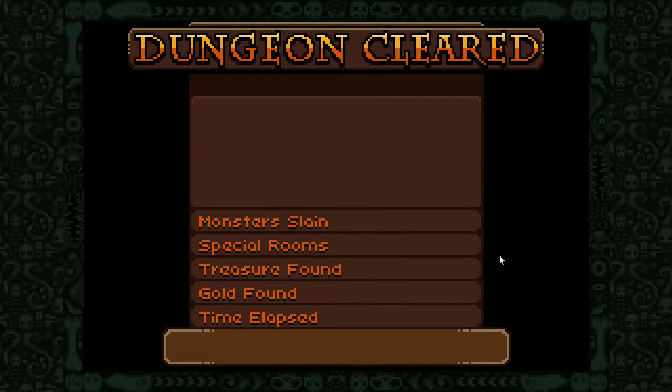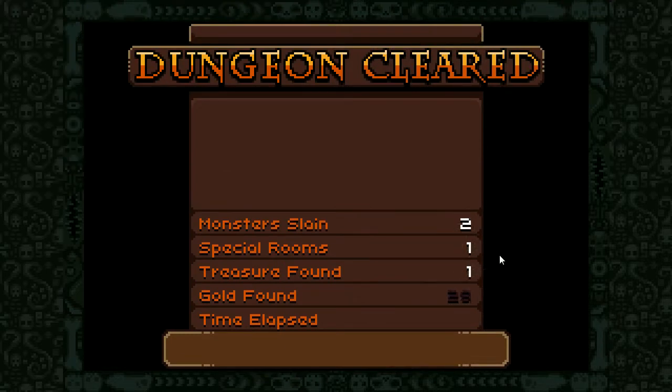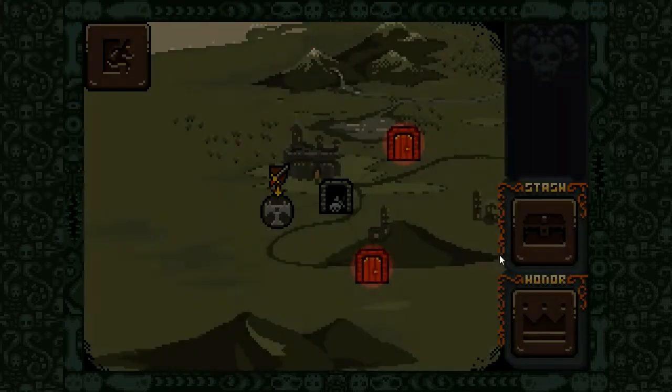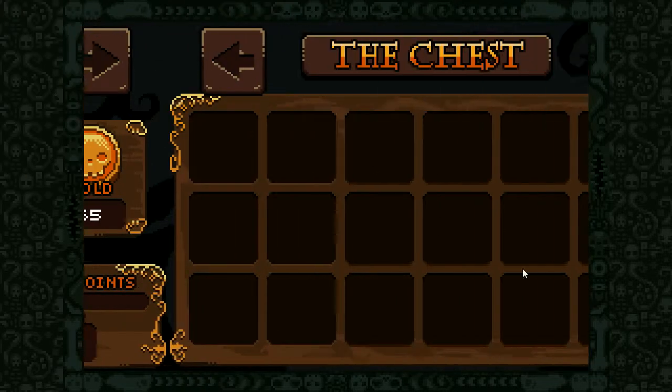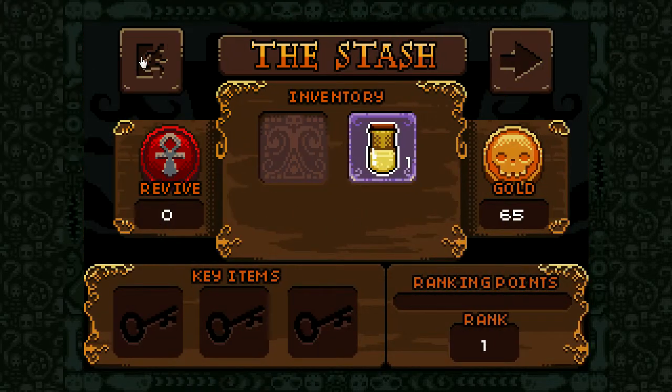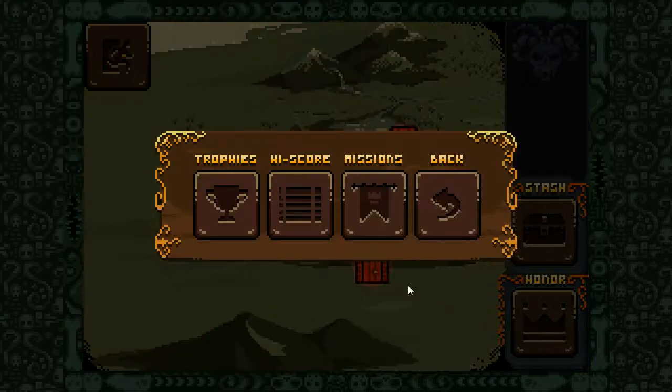Alright, it took me... 1 minute 45 seconds... 1 minute 3... 1 minute 16. And 700 points. Alright. What do I have in stash? Bigger is the stash. Chest. And here is... okay, trophies and so on.